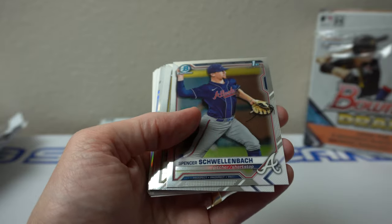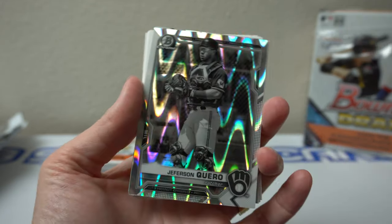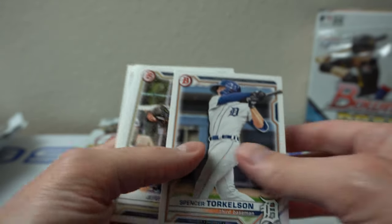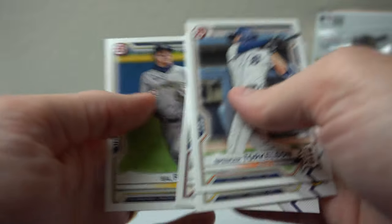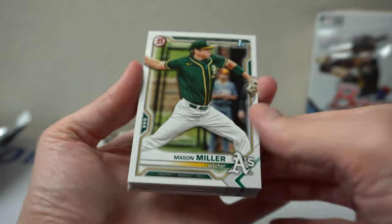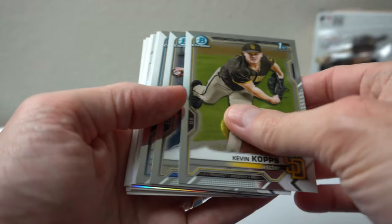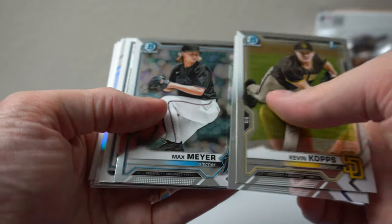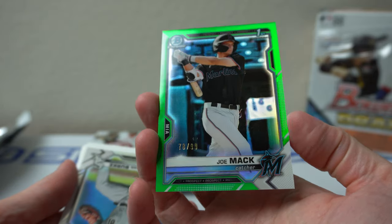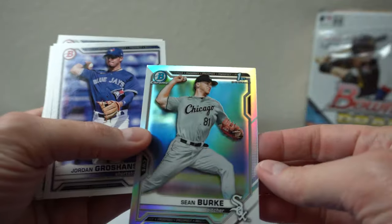Schwellenbach, Garcia, Marte, Jefferson Caro. Ray Wave — are these numbered? No. Pete Crow Armstrong, Spencer Torkelson, Stan Love, Cosek. Mason Miller, there's a Lacey, Max Mayor, Kevin Cops. Max Mayor — ooh, what is this? Reversed. Joe Mack Green, number 78 of 99 — nice! Sean Burke Refractor.